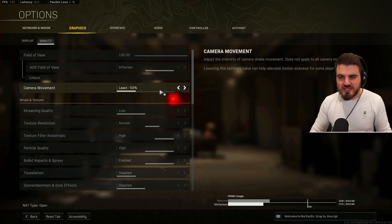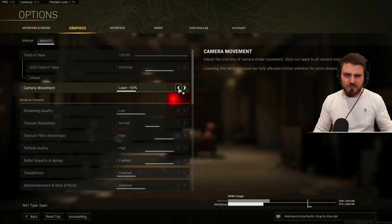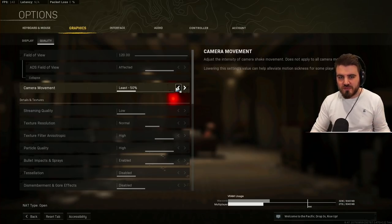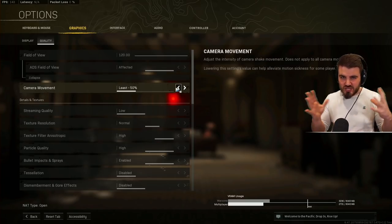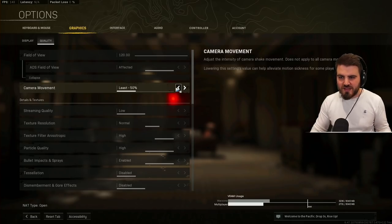Camera movement — this is a brand new setting that adjusts the intensity of camera shake. Definitely put this on 50%. In Vanguard it's a massive help for killstreaks like mortars and bombers — your screen shakes far less so you can stay focused. In Warzone I assume it's similar, covering explosions and bombing runs. Halving that camera shake gives you an edge on players who don't have this turned down.